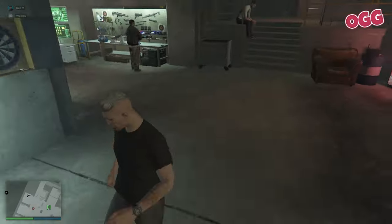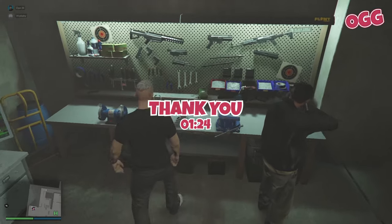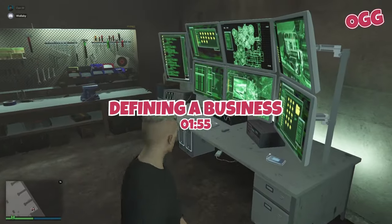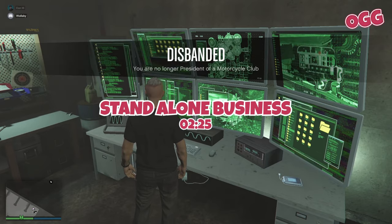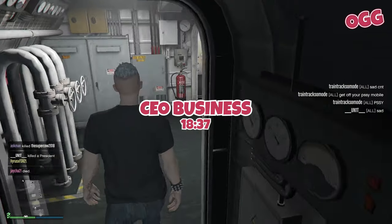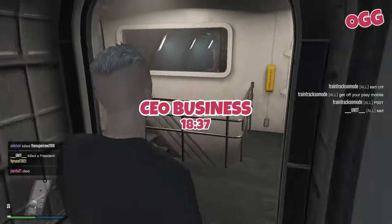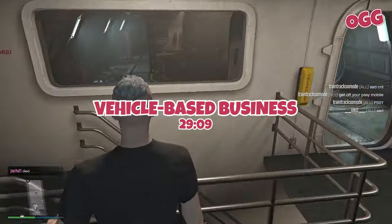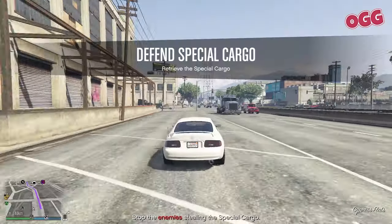You can also review the chapters by dragging up from the bottom of the video. We'll be covering the thank yous and acknowledgements, defining a business for the purpose of this video, standalone businesses like the auto shop and salvage yard, CEO businesses including the executive office and different types of warehouse, biker businesses, vehicle-based businesses, and finally time to profitability.